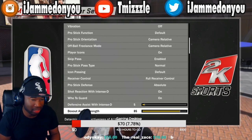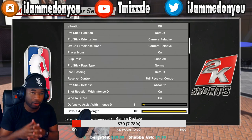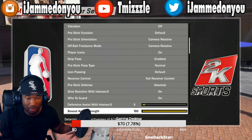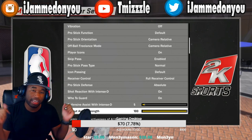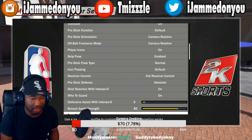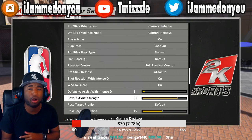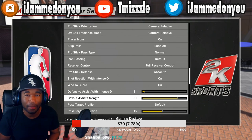The next thing is your box out assist strength. If you are a guard, I'd suggest putting this on 100. It makes life so much easier when boxing out because it turns your player around automatically, and he can't break those box outs. I can tell when 2K switches my settings just by how this behaves. As for centers, I don't have one so I'm not sure — let me know in the comments what y'all put this on. That's it for today — if this video helped, hit that like button, subscribe for more great content, and be part of the notification gang.